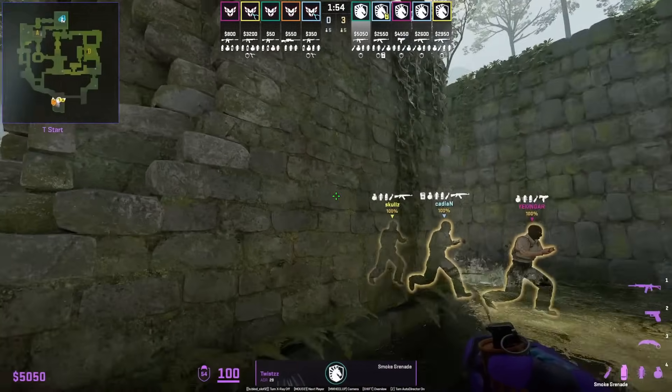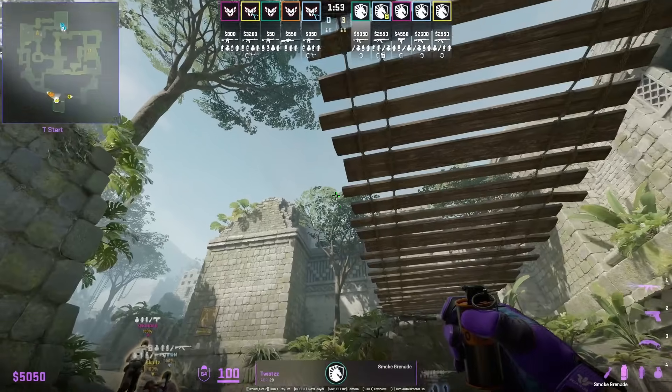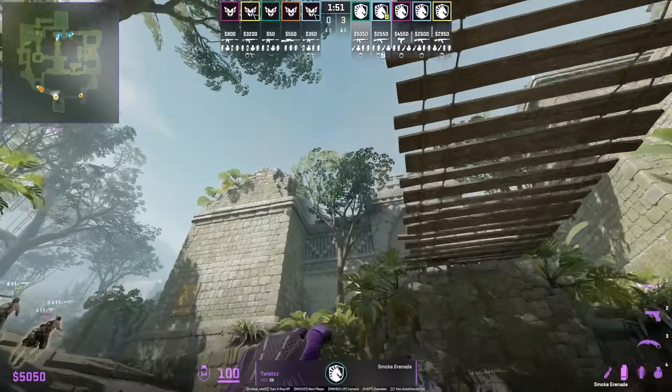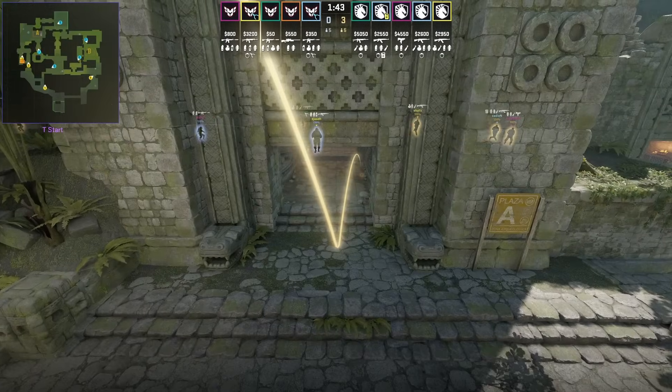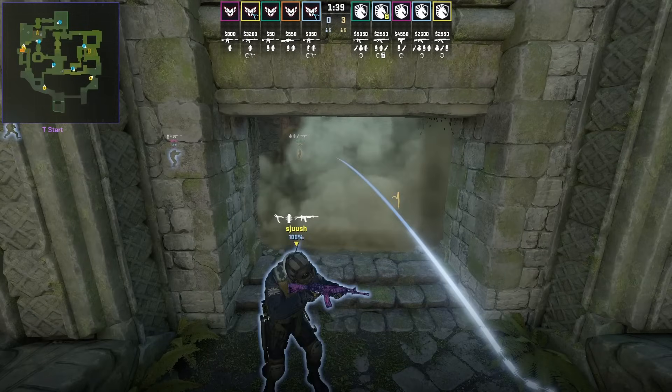Twist smokes the fast A donut: position with this vine, aim at the top there, run forward before you reach the top of the wall, then go ahead and jump throw. Liquid uses this smoke to rush A.